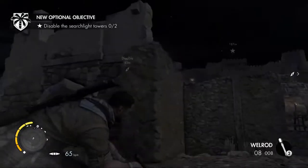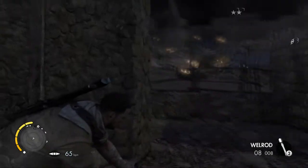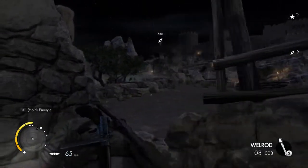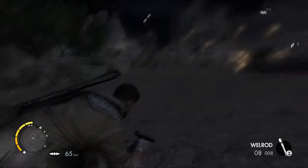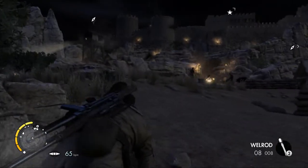So, what do I got to do first? Take out the two searchlights. Okay, let's do this thing. Which one's closer? This one over here — that ain't really a searchlight, is it? I guess so on the left side, but up there looks more like a searchlight. Alright, so there's one, two.